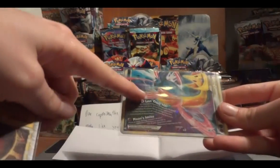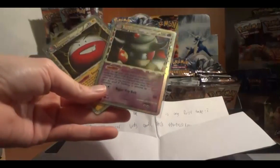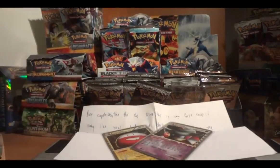The Darkrai Cresselia bottom half — I already have two of those, so this one will be up for trade. The Slowking and Electrode I'll be hanging on to until I get full play sets of them.